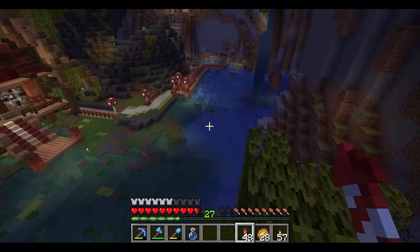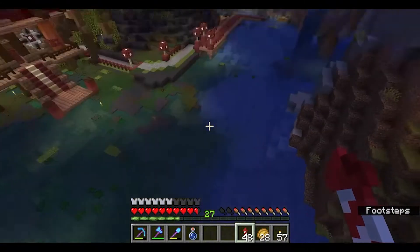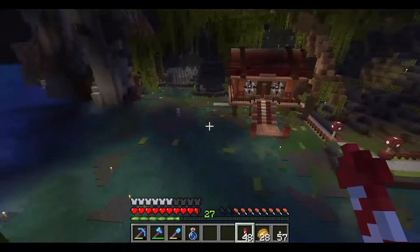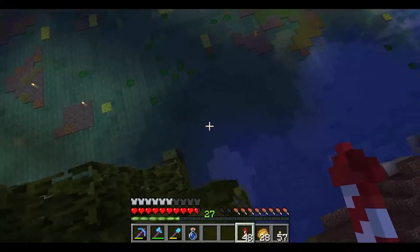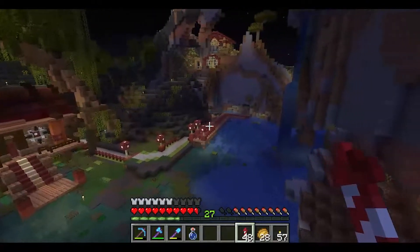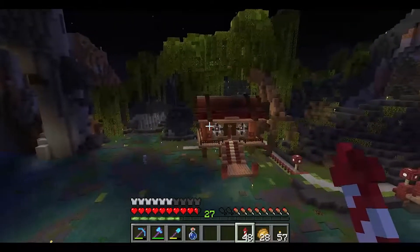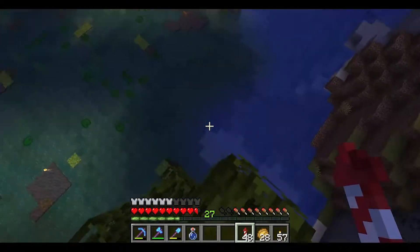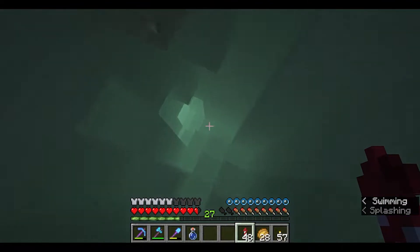The axolotls have disappeared — all three of them — and it's really upsetting me. I know where they are; they're in a cave. But the more upsetting thing is the frogs have disappeared. I had four frogs; they're all gone. Completely. I cannot find them. The axolotls I know are down in this cave.